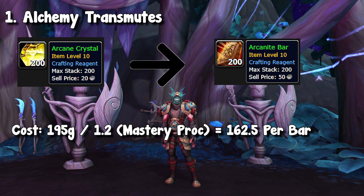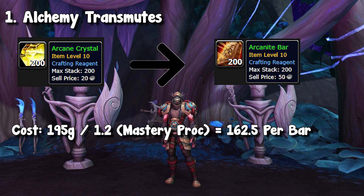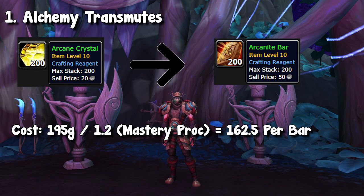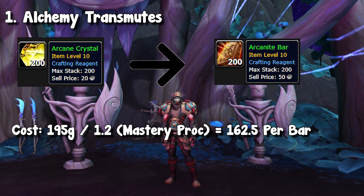Keep in mind, this is an average percentage. If you buy two arcane crystals, you will likely not hit that mark. But if you buy in bulk — if you buy 100 crystals, 150, whatever — you will of course get more procs and it will even out. This is a 20% average; it's not always guaranteed.